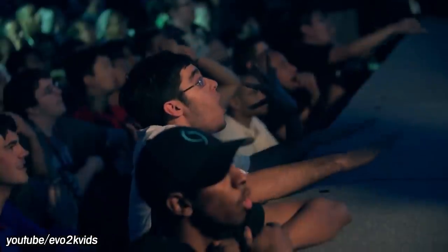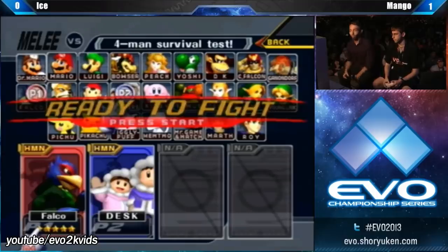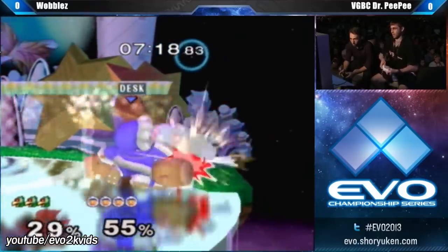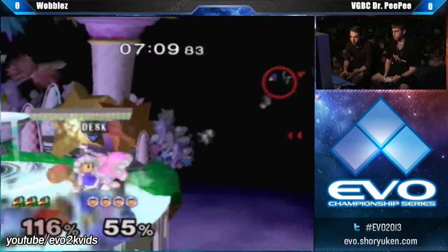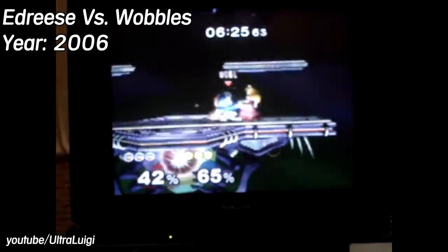I was at EVO 2013 in the pit next to the stage during finals day. And after an incredible King of Fighters 13 top 8, I was ready for a break because Super Smash Bros. Melee was up next. I wasn't expecting much other than the usual Fox-only, no-items, final destination. But then this guy shows up, chooses Ice Climbers, and proceeds to wobble his opponent. That, ladies and gentlemen, is wobbling — and it is my favorite infinite because the discussion in the Smash community for what to do about wobbling has been going on for longer than a large chunk of Smashers have been alive.